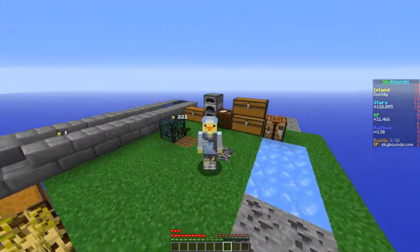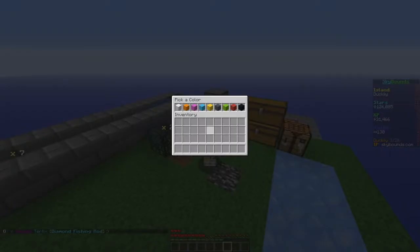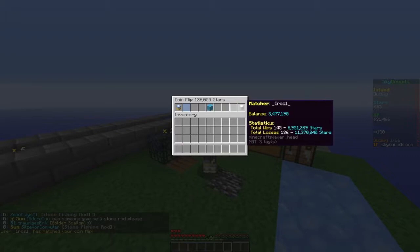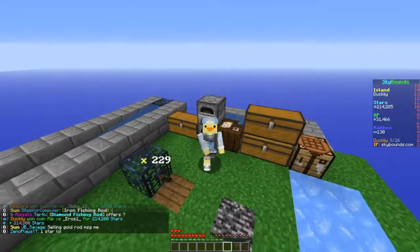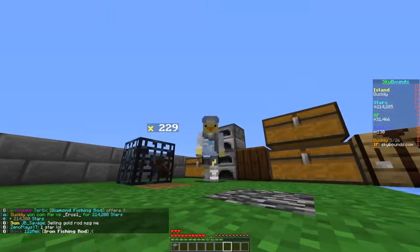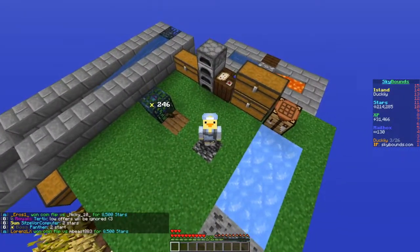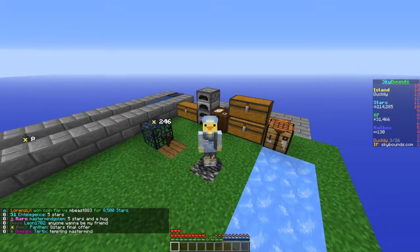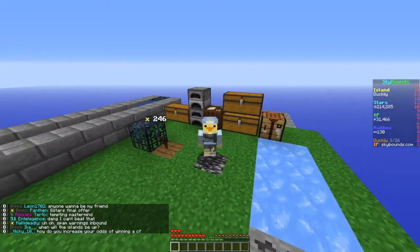To end the video I'm gonna do an all-in coin flip to try and make some money back - 126k. Let's go blue, my favorite color. Someone's doing it - hopefully I win, I really don't want to be poor. Yes! I won! I never win big coin flips. That's a good way to end the video. Next video I'm going to explore the war zone - look out for that. If you enjoyed this, give it a like, subscribe, and I'll see you in the next video!